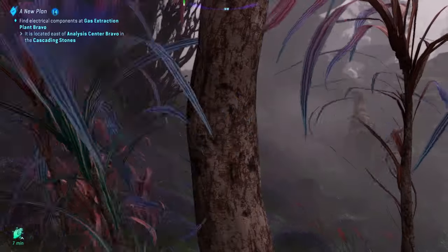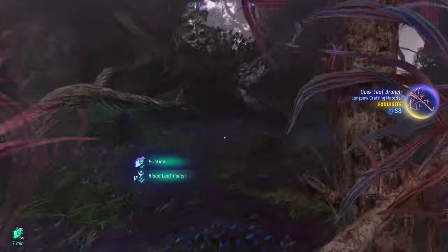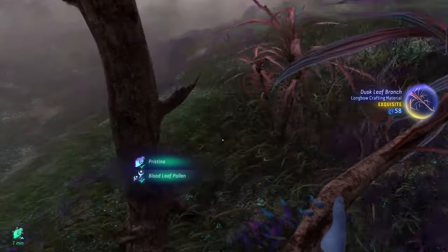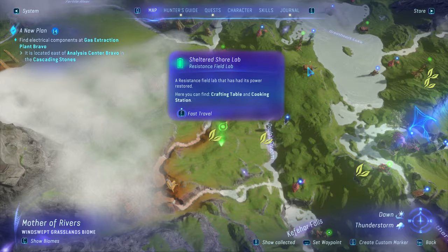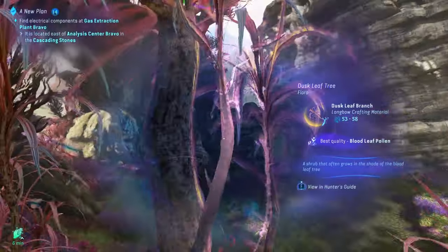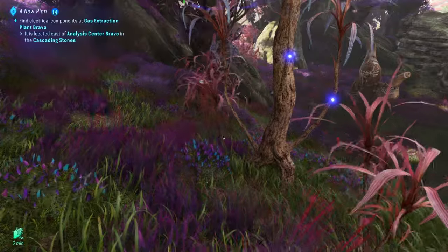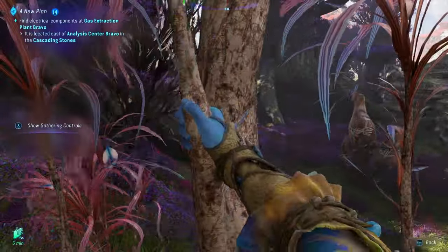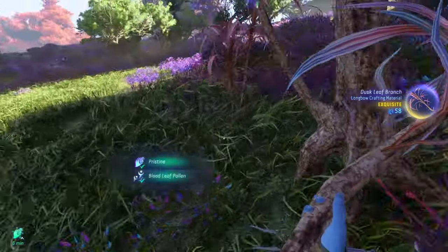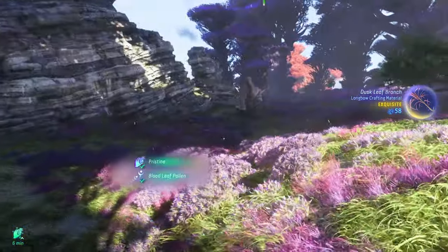All resources respawn once you are a specific distance away from them — probably once you get out of render distance and re-render the area. You can easily respawn any resource you want just by going away from it and coming right back. This is insanely handy for stocking up on exquisite resources when you find them, so you don't have to hunt them down again later when you decide to upgrade your gear. Higher-level resources also give you more favor with the Navi, so if you need more favor you can harvest a bunch and turn them in.